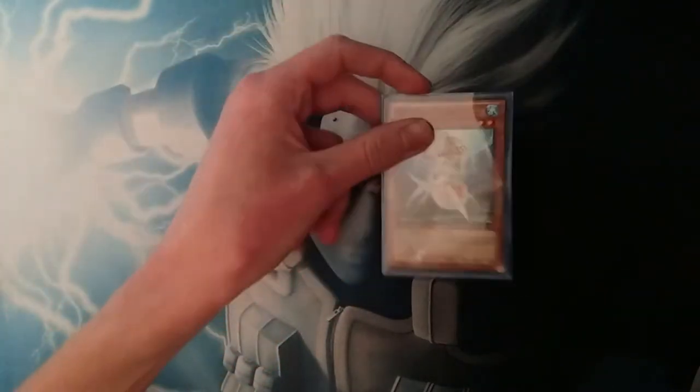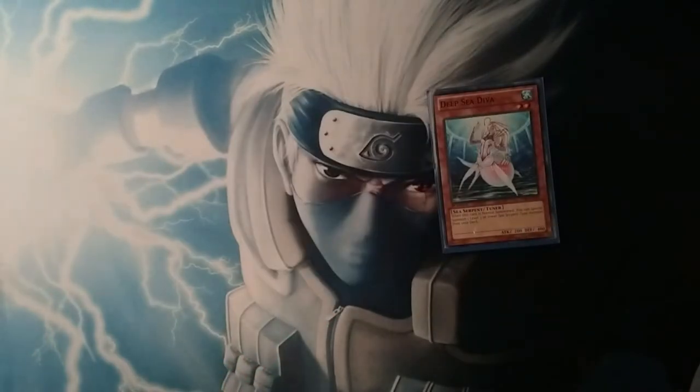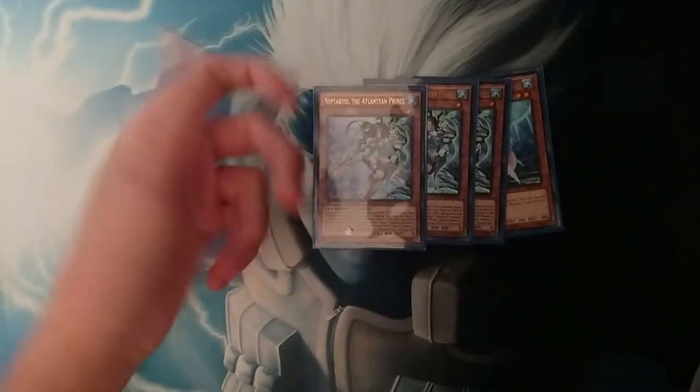First off, Deep Sea Deva, because he can search Nethibis. This is probably the worst or second worst way of getting to Nethibis, because it can get Ash Blossomed, which is annoying. Then we got Nethibis, which is kind of immune to Ash Blossom, because you can use the effect as cost.